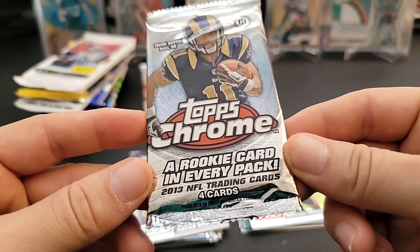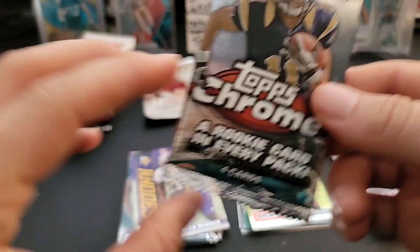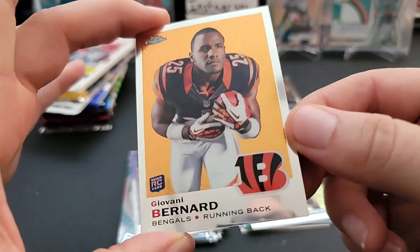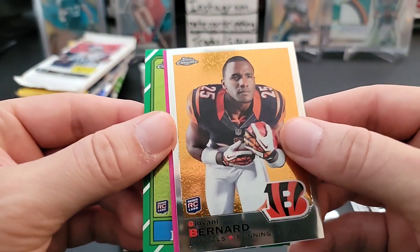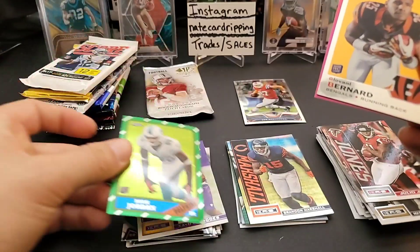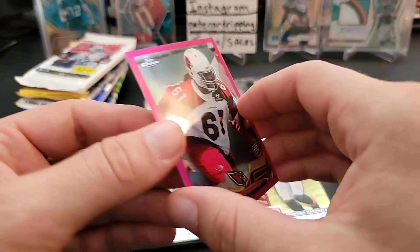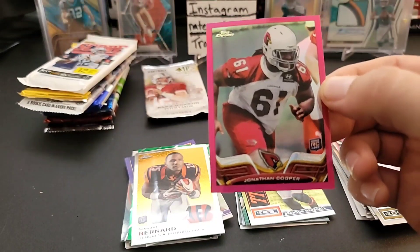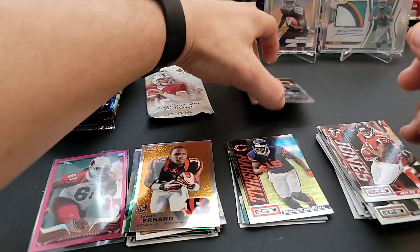I love Chrome - who doesn't? 2013 Topps Chrome hobby pack, one auto per hobby box so really hard to find an autograph. A nice Gronk - I'll take that! Gronkowski! Giovanni Bernard - still in the NFL, actually has a huge mustache. Oh we got a pink here - rookie of Dion Jordan on the back, and a pink of Jonathan Cooper out of 399. That's a pretty good pack - three rookies, a serial number card, and a nice Gronk. I'll take it!